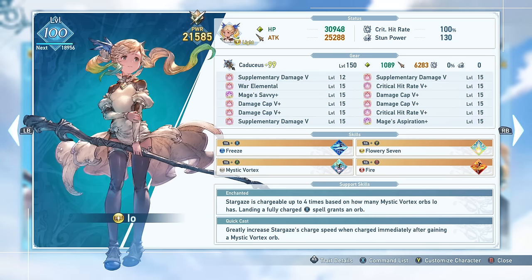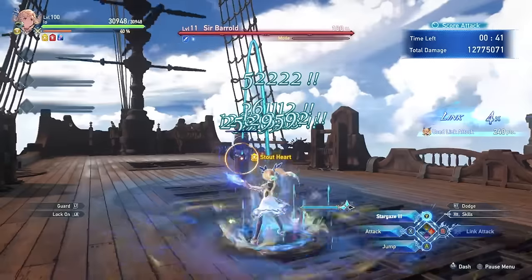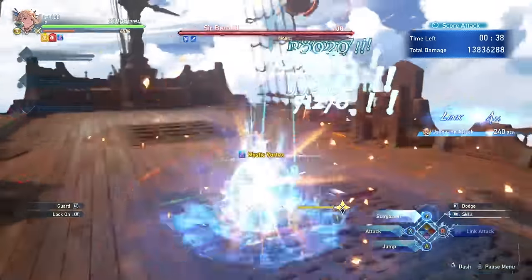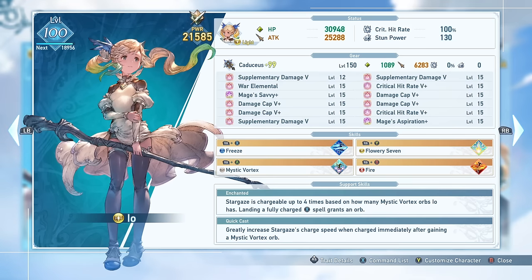This can be a bit mechanically intensive when you combine all of these parts, especially on controller, but it really is super satisfying to pull off. You can also hold your Stargaze charge — such as if you're at 2 Mystic Vortex Orbs and see a skill coming off cooldown that grants 1. You're able to charge 3 levels, roll while keeping the charge if you don't release the charge button before rolling, then use your skill and continue the charge the rest of the way. After charging higher levels, you will gain Stout Heart and be able to hold your charge at the maximum level if you wish, meaning you can hold level 5 for when it's more convenient to hit a boss, as long as you don't die beforehand.